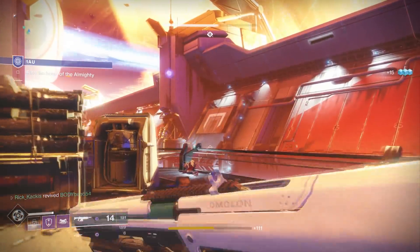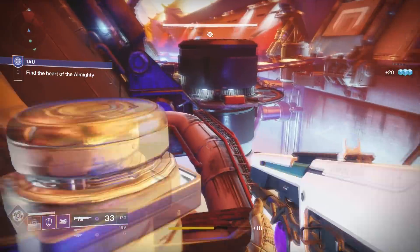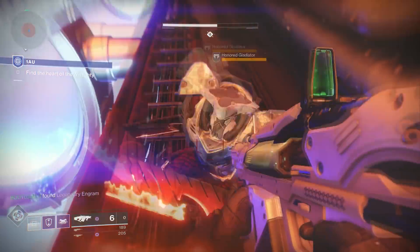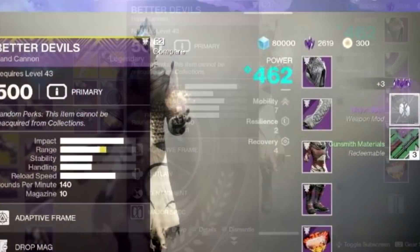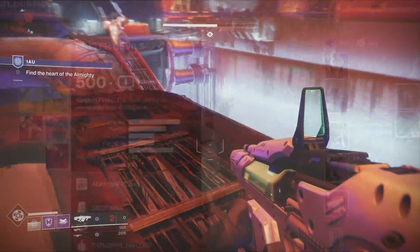Now, of course, you're only able to choose one of these mods at a time for your weapon for the cost of 5,000 glimmer. But you can swap it whenever you want for, again, 5,000 glimmer. And when you end up dismantling a weapon that has one of these mods equipped, you're actually going to get the mod back, so you're not constantly losing mods.